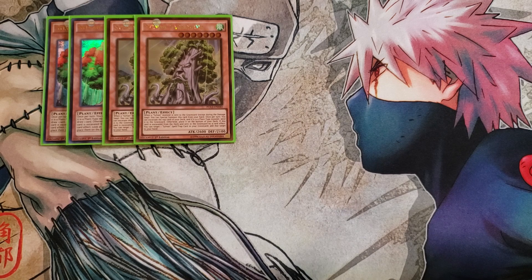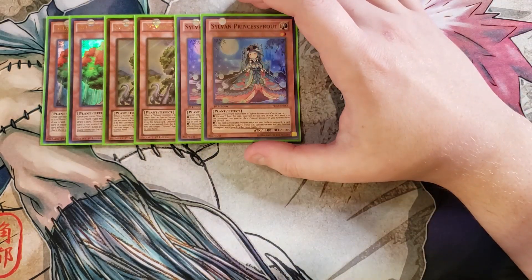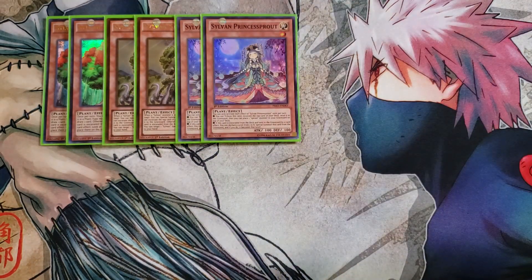We then play two copies of Sylvan Princess Sprout. Princess Sprout is a great card to help you go into XYZ plays. You can tribute this card to excavate the top card of your deck and send it to the graveyard, then place a Sprout monster from your graveyard on top of your deck. If this card is excavated and sent to the graveyard by a card effect, you can declare a level between one and eight, special summon this card from the graveyard, and it becomes that level — which is why I play it as a two-of, since it helps you go into all sorts of different XYZ plays.